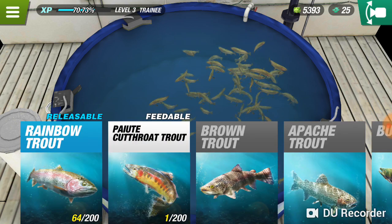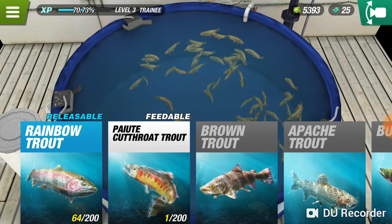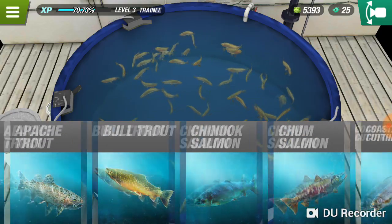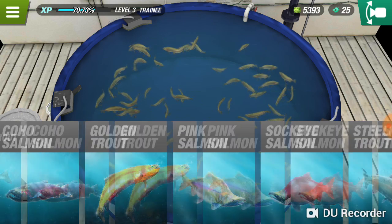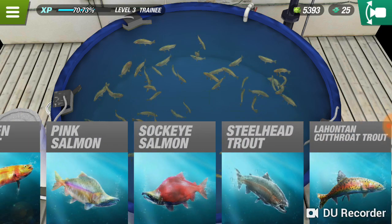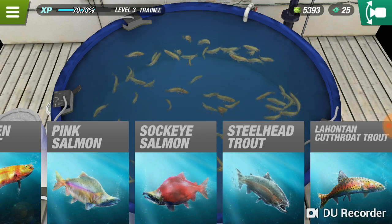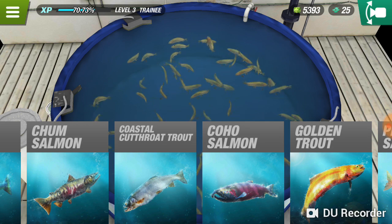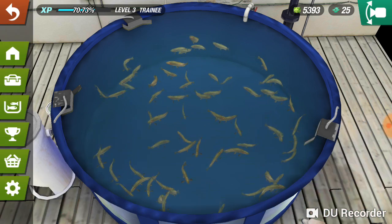Here are some of the species you can catch: rainbow trout, paiute cutthroat trout, brown trout, apache bull trout, chinook salmon, chum salmon, coastal cutthroat, coho salmon, golden trout, pink salmon, sockeye salmon, steelhead, and hunting cutthroat trout. I really like how they went with realistic species — the graphics look realistic and the locations are realistic too. Hats off to these developers.